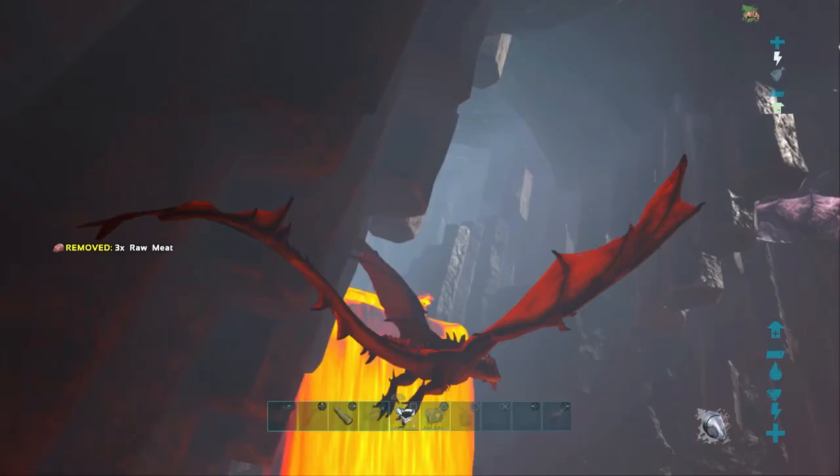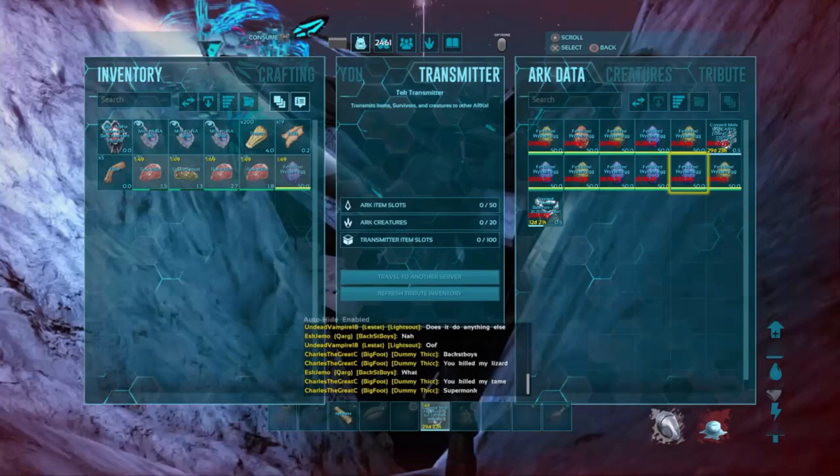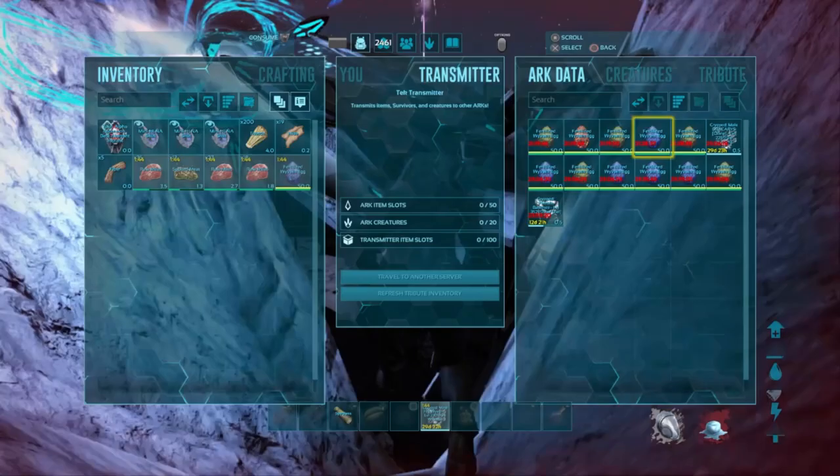Definitely a successful SCAR run. We got about ten eggs in about an hour and a half — level 190, 180, 160, 155, 165, 165, 155, and 175. Definitely effective. Let's go back to base and hatch them.